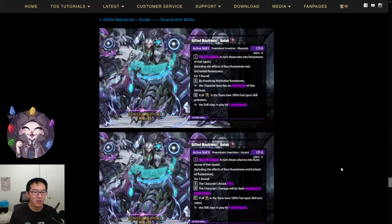In my opinion, this is actually a really good card, and the active skill is pretty good as well. CD6 is pretty standard, pretty fast, especially for a conversion skill. The flexibility that you have on deciding which runestones you want to convert is going to be really powerful.